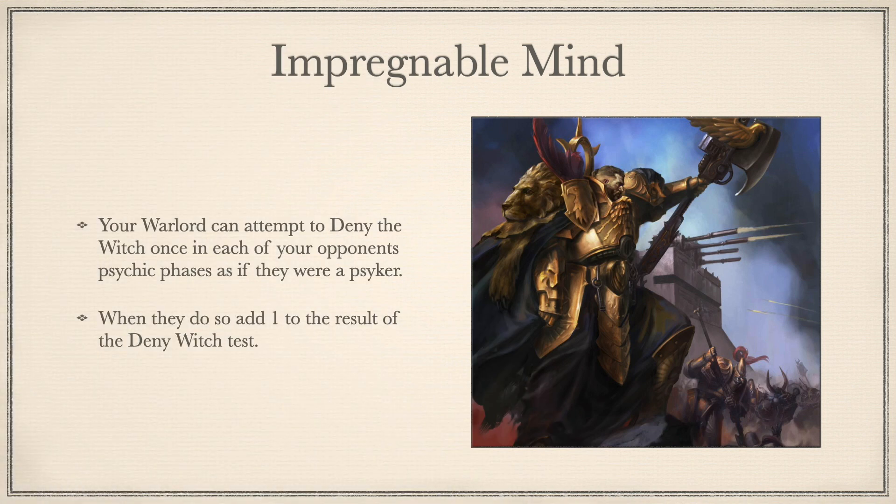Impregnable Mind: Your Warlord can attempt to deny the Witch once in each of your opponent's psychic phases as if they were a Psyker. When they do so, add plus one to the result of the deny the Witch test. It's essentially a free plus one deny that just adds to our already good anti-Psychic arsenal. Situationally, it's good if facing a Psyker-heavy army and you don't have many defences built into your army list. It's not good enough to always go for it because it's situational, and if a psychic meta emerges, you'd look to tailor your list by including Sisters of Silence, as they're far more effective. You're probably best allying in an Inquisitor, preferably Greyfax or Eisenhorn, as they both have multiple deny the Witch roles, and Greyfax is at plus one, as this then frees up your ability to give a more useful trait out to your characters.